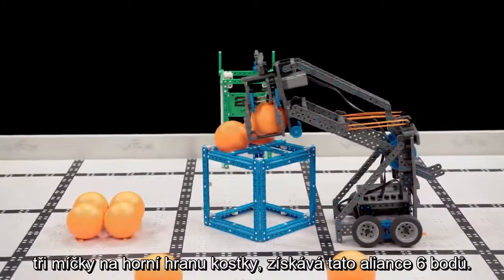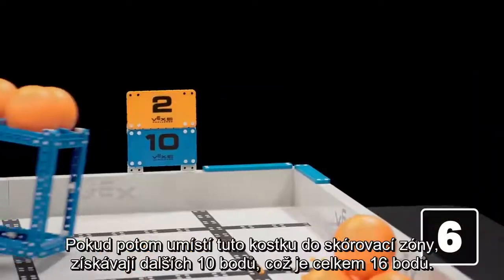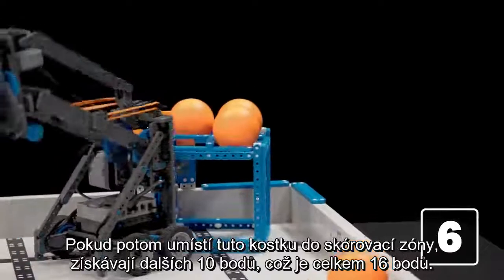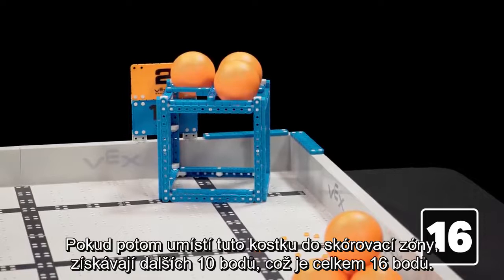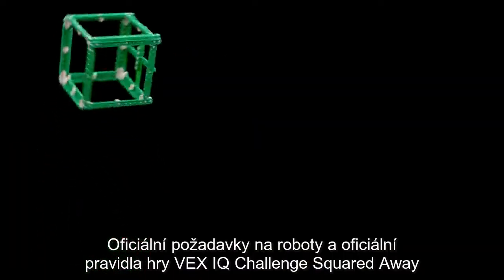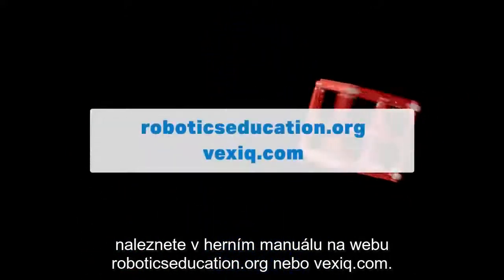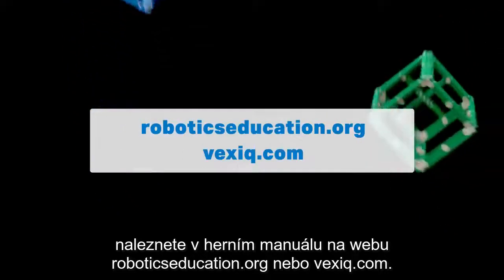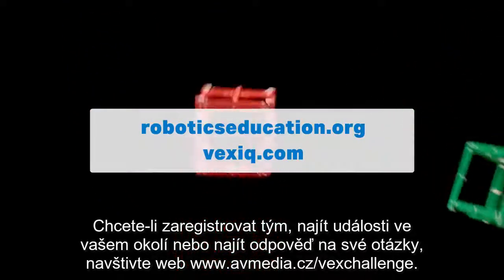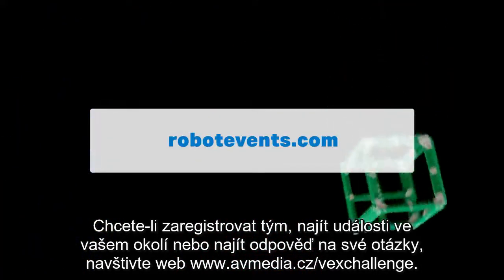So, if a robot places three balls on top of a cube, that alliance has just earned 6 points. Then, if they score that cube in a scoring zone, they have just earned 10 more points — that's a total of 16 points. For official robot requirements and game rules for VEX IQ Challenge Squared Away, please see the VEX IQ Challenge Game Manual found at RoboticsEducation.org and VEXiq.com. To register a team, find events near you, or ask a question on the official Q&A, please visit RobotEvents.com.